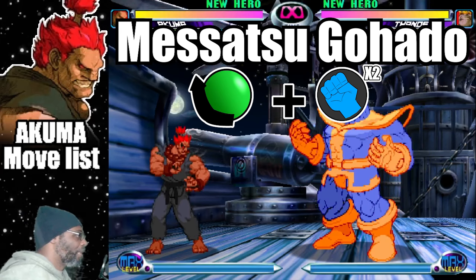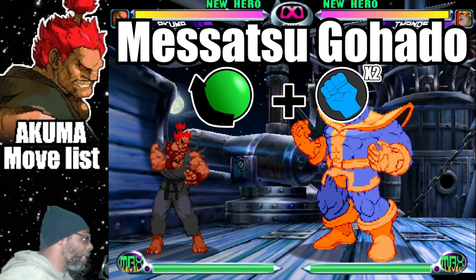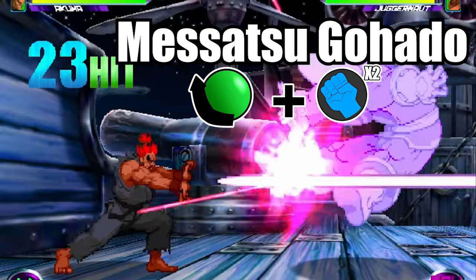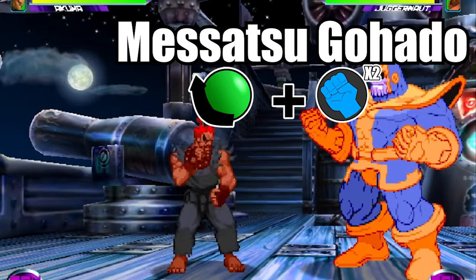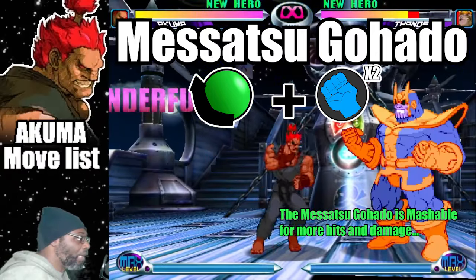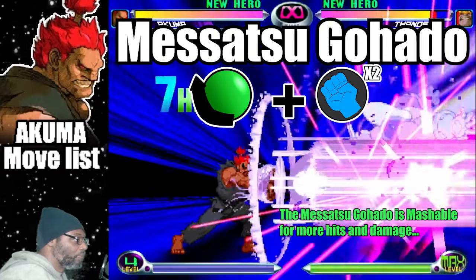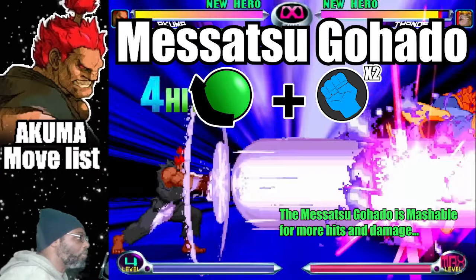The first hyper I would like to cover is called the Musasco Hot Dog. This is the move where Akuma does a massive energy beam based on his fireball. To do the move, do a quarter circle forward plus both punch buttons. Unlike Ryu's version, this move cannot be done in the air. The Musasco Hot Dog is not combo friendly, but it is masterable for more hits and damage. Use this hyper for massive damage from far distance or to do chipping damage to the opponent.